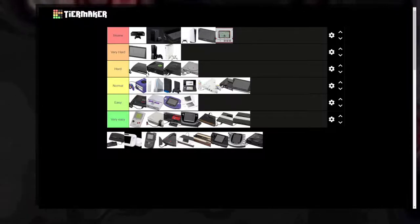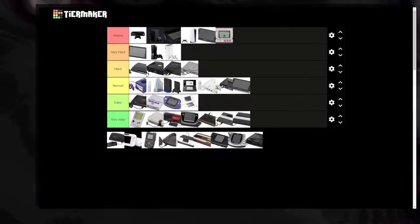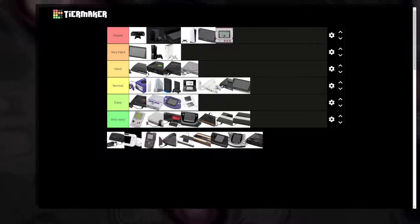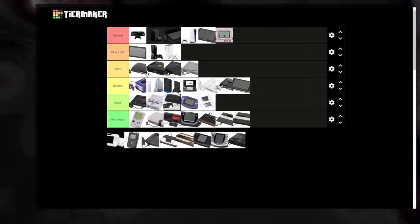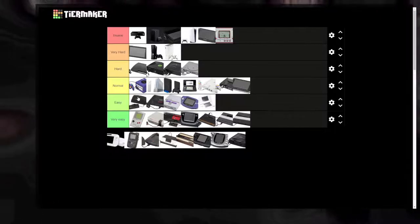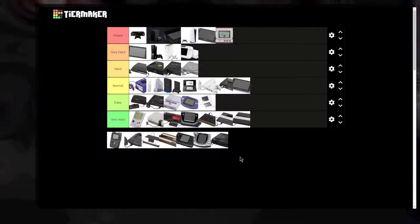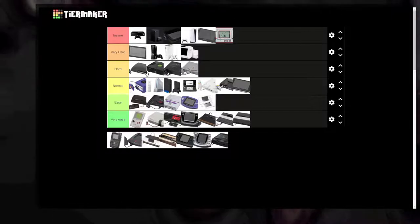The TurboGrafx-16, also called the PC Engine — BizHawk has it. I'll put it with the Super Nintendo since it's basically the same power. The Wii U — Very Hard. It's basically the same as the Xbox 360 and Switch; you can only corrupt the executables.